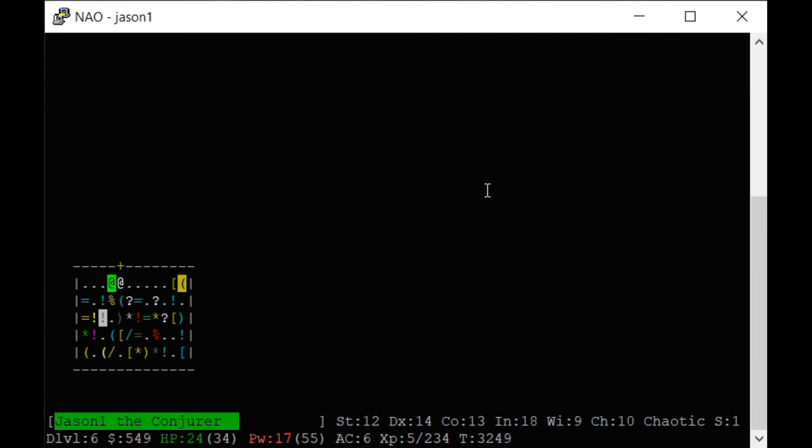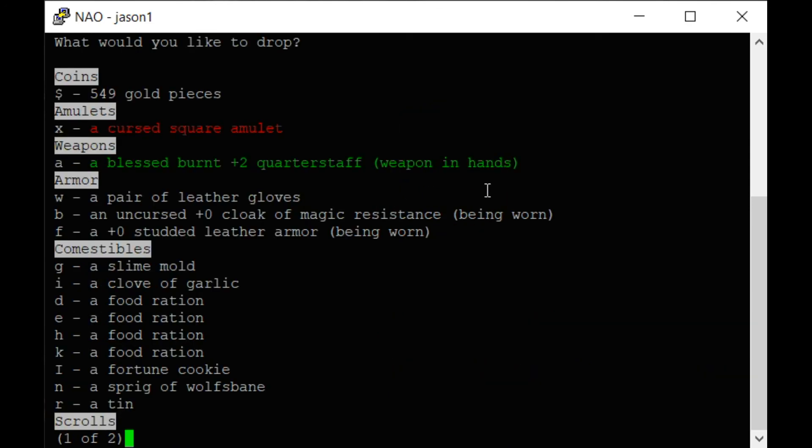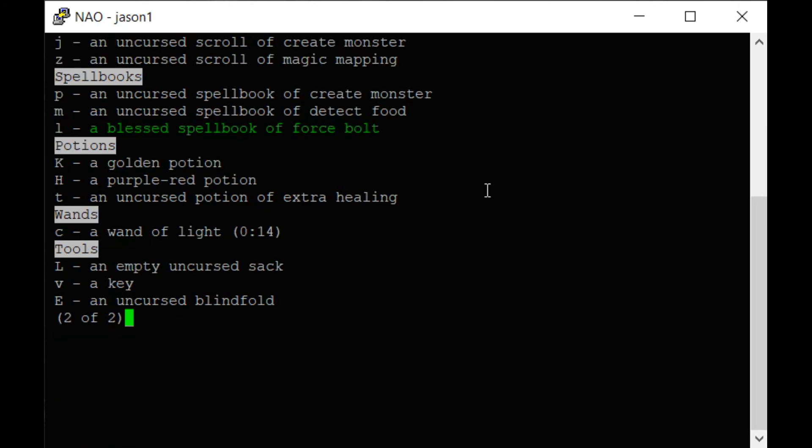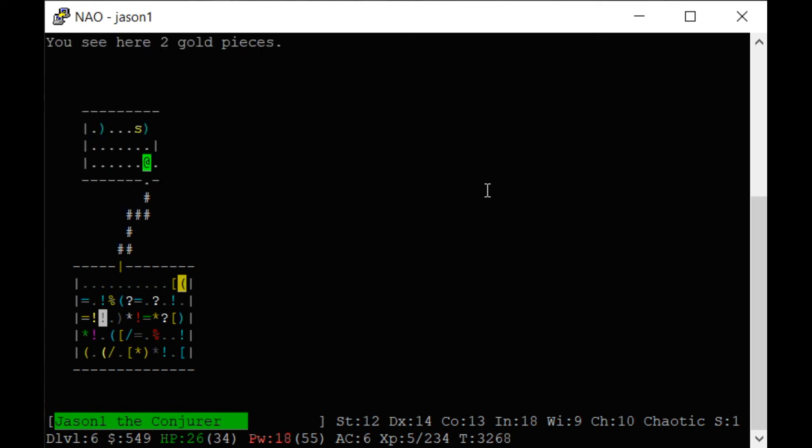There's a ring that will slow down your food consumption. I'm going to keep that sack just in case I want to group anything. If you have a bag of carrying and put items in it, they don't weigh as much. We left that shop with 550 gold — that's pretty cool. They call the currency Zorknoids or something, but it's just gold pieces.